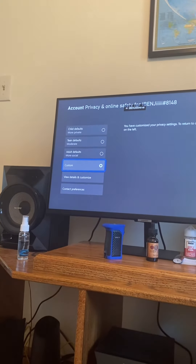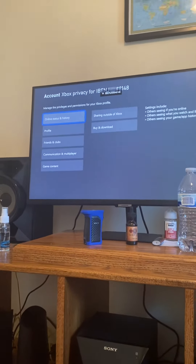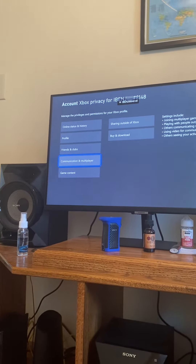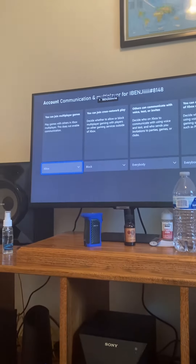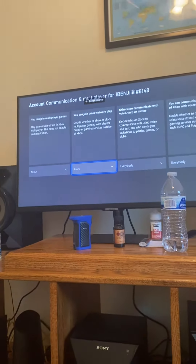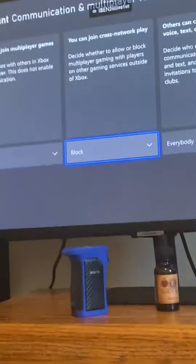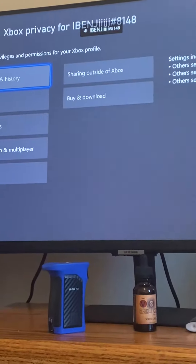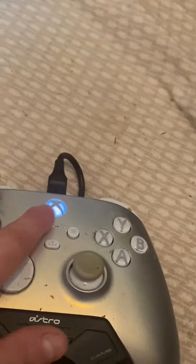All you're going to do is hit View Details and Customize. Then go to Communication and Multiplayer — that's what you need. That option needs to be set to Blocked. Then go back, back, back, back.